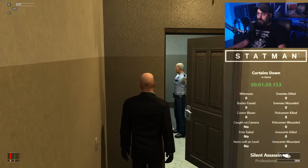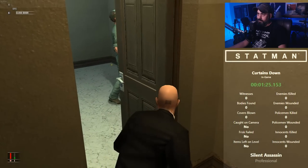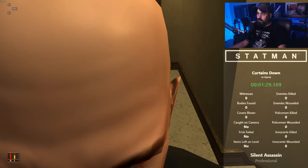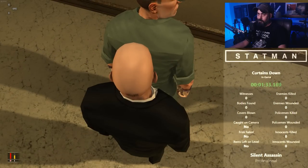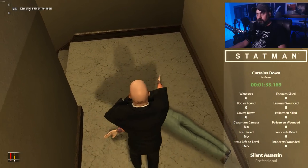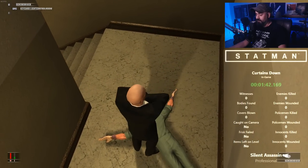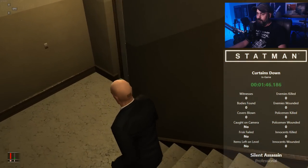There's a cop and a worker right here. The worker has a screwdriver. The coin will send the cop on his way and the worker will investigate it and try to get his attention. He will follow me in here and this is isolated enough to knock him out and get the screwdriver. He stops turning around eventually. The menu cooperated this time — usually it starts shifting around all over the place.